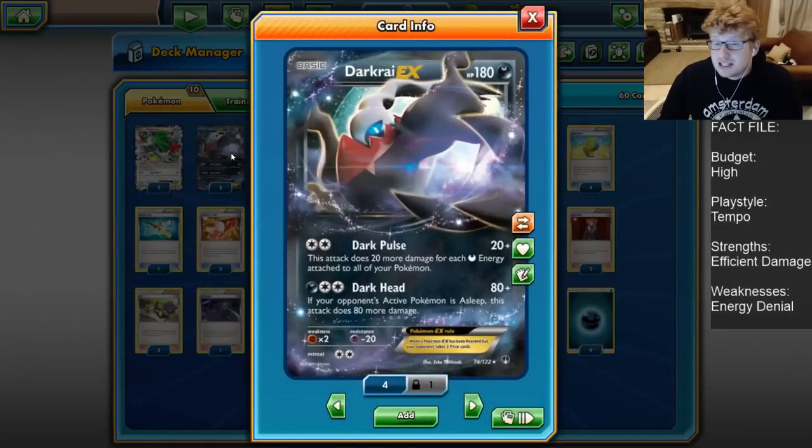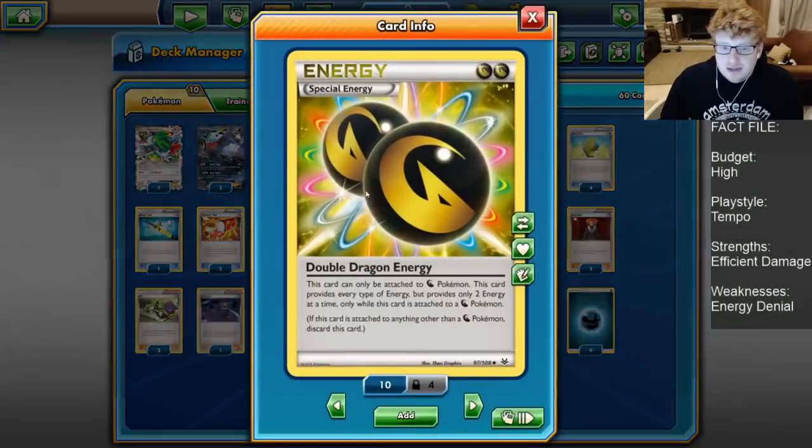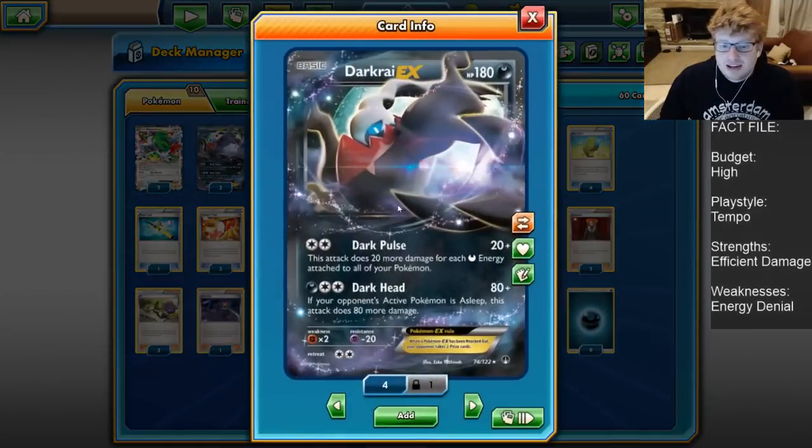For Pokemon, we are playing three Darkrai EX — he's usually our main attacker. He's a 180 HP Dark type with a very nice resistance to Psychic. This covers things like Mewtwo, Espeon GX, and Mega Gardevoir. So there's a handful of good Psychics out there right now and it's a nice resistance to have.